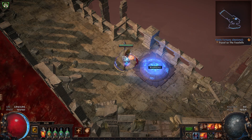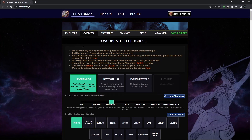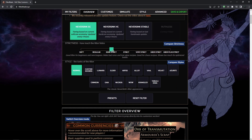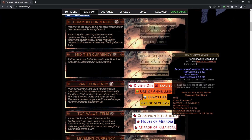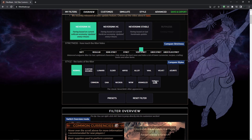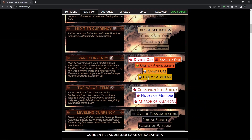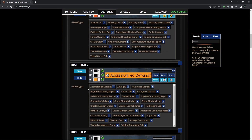If you want additional tips — maybe you want to use these sounds for your own filters — let me show you a few things. The way I like to make filters: first I choose the strictness in FilterBlade, which gives a rough idea of what kind of filter I want. For leveling I'd use something like this, for early mapping this one, and for endgame mapping something in here. You can see a preview of what items will show and what won't — for example at medium strictness, alterations still show but chromes and transmutations do not.